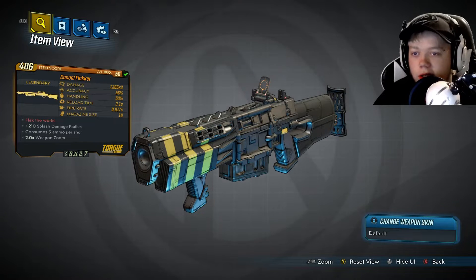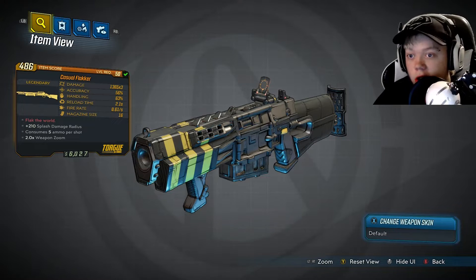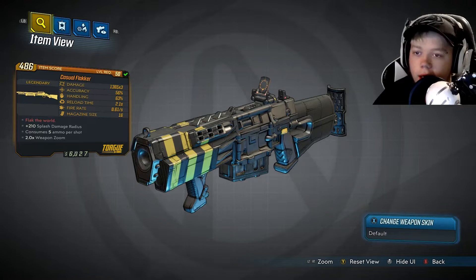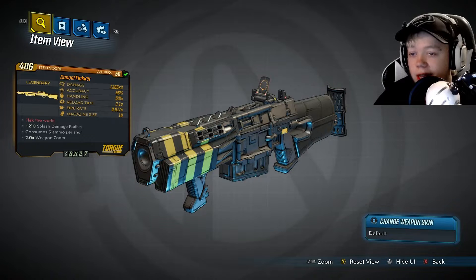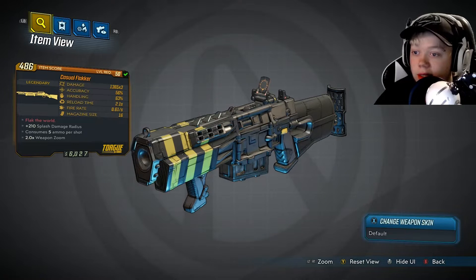For the damage, we got 1365 times 3 — that's a lot of damage! Accuracy 56%, it's a shotgun, who really cares? Handling 63%. Reload time 2.1 seconds, actually pretty quick. The fire rate is 0.61 — very, very slow, 0.6 is very slow. Magazine size is 16, very high magazine size.